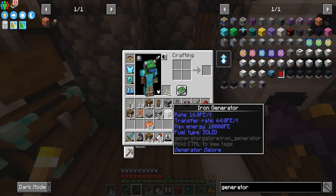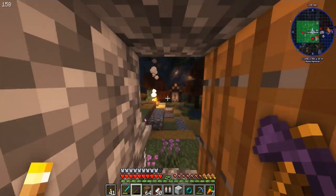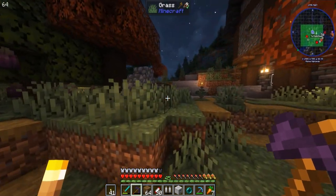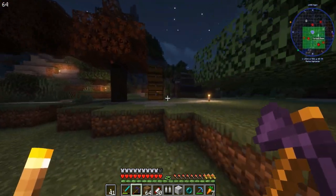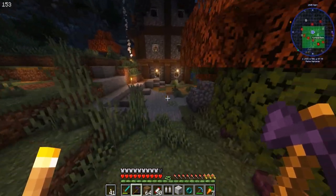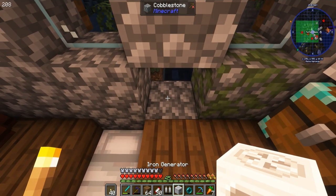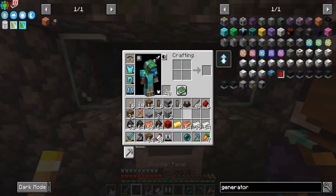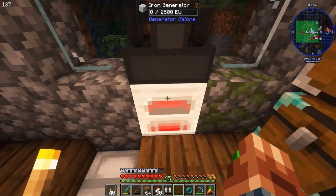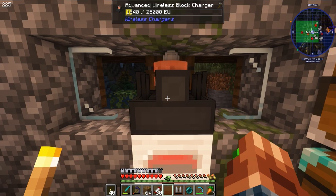We are completely out of gold, but this guy produces 16 FE per tick. We should have access to a lot of charcoal because I have an axe that allows me to auto-smelt, so I just go mine a big tree and come back. So what I think we should do is put this guy right here, and then we can put a charging grid here. Our jetpack should be charging up.